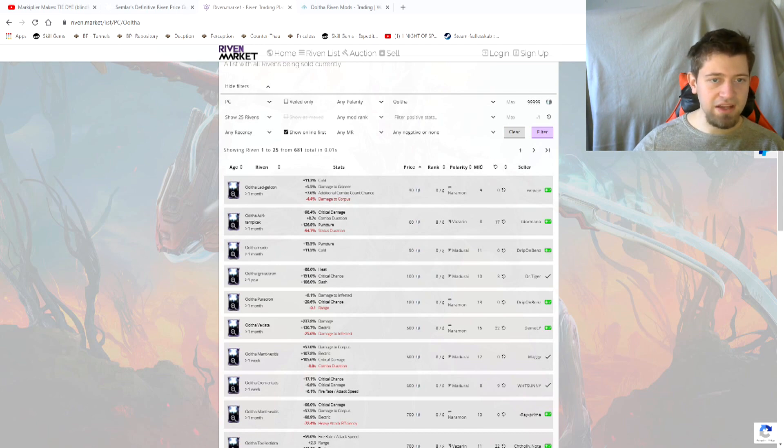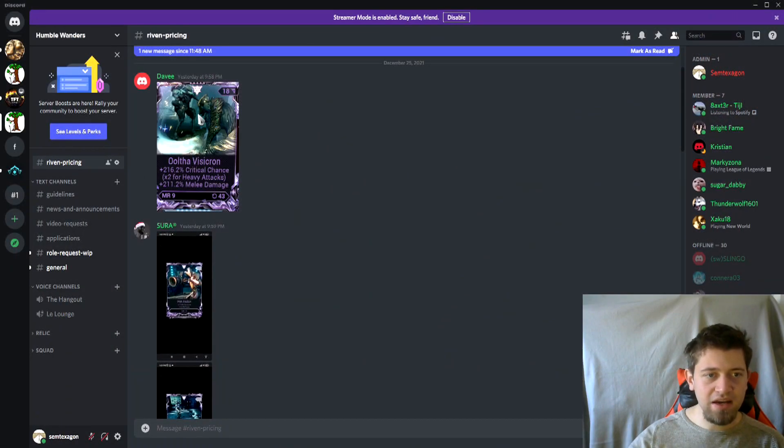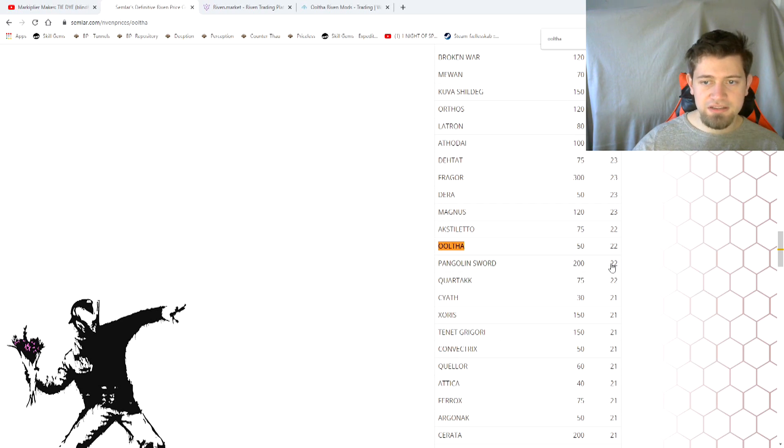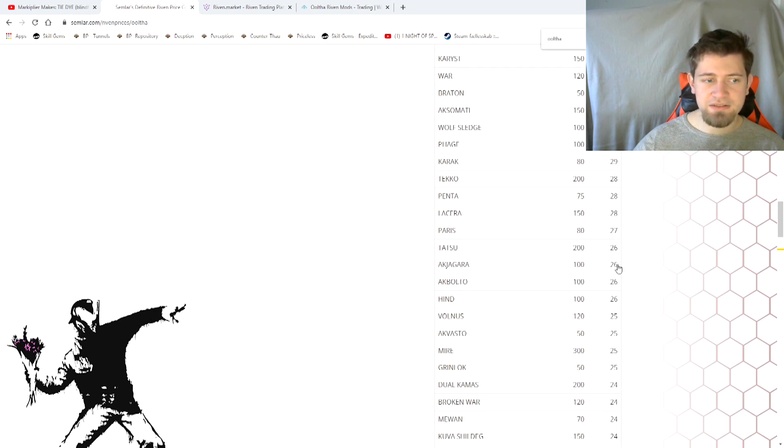Let's take a look at the riven again and see if it has any redeeming qualities. It has a good amount of critical chance, a good amount of melee damage, and it's maxed out — that does mean a little bit as well, but not too much. Moving on to riven.market, we'll look at these stats and see demand. The problem with the Arca Plasmor is that there are not a lot of them being sold at the moment — in the last week there have only been 22 in trade chat. Therefore these results are not as accurate as they would be for a riven like Rubico, which appears ten times as often.